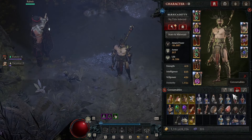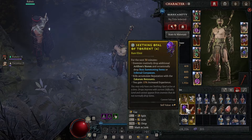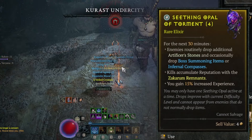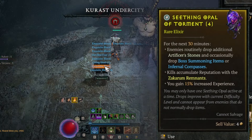So you now know you're running the Undercity, you know you're running Tribute of the Titans, and you can also use a Seething Opal of Torment, which is something that I've been running with the content based off this update. The Seething Opal of Torment is the item that's going to allow you to sometimes get drops from bosses to give you more boss material drops. So you're kind of trying to create this infinite cycle.